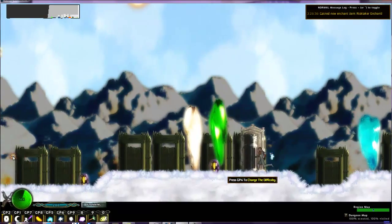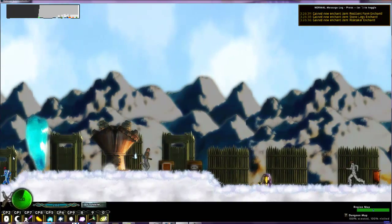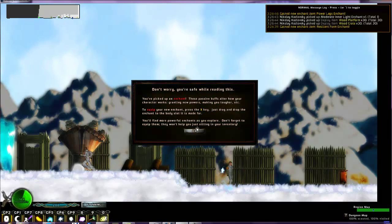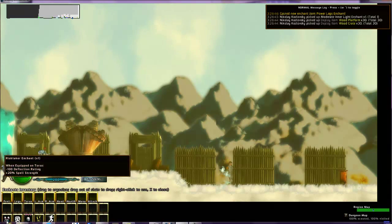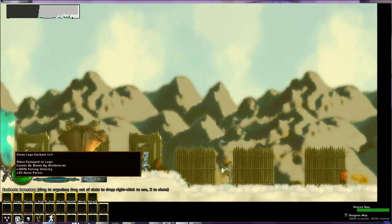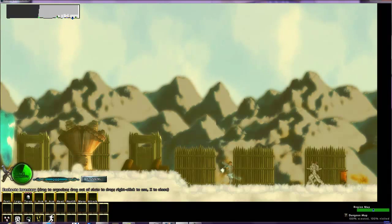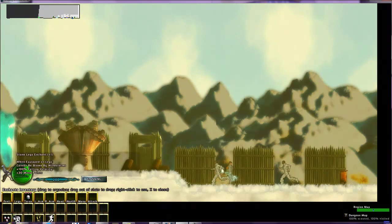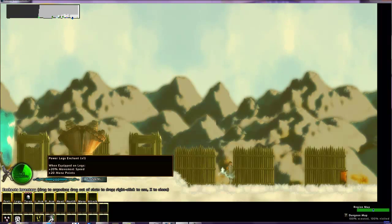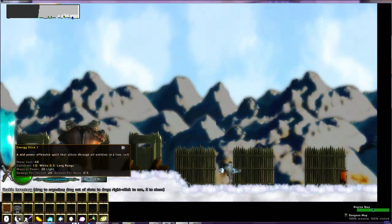First, we can collect some enchants that are just lying around for some reason — here's some crates and platforms. These are enchants. These are sort of like equipment like you might see in Diablo and whatever. Oh hey, we got one of these right away. That's good — equip that. And we want that. We will get more enchants later. Like Diablo's equipment, they're all randomly generated.